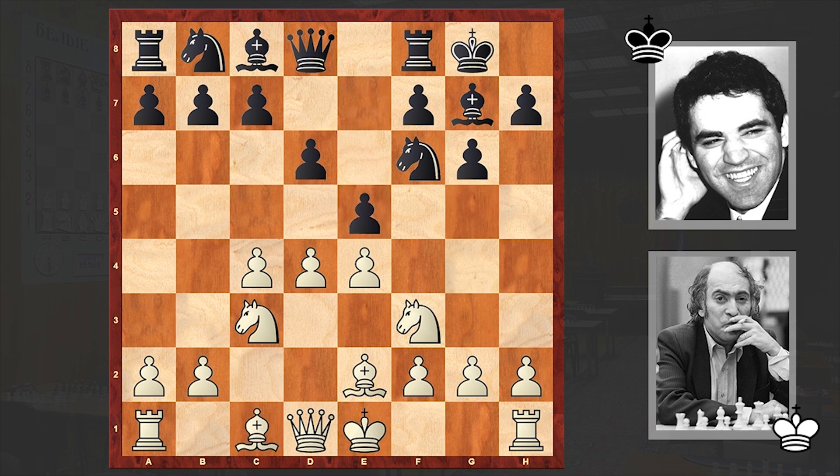Bg5 — here, as you know, white has a wide range of options: can castle kingside, can play Be3, d5, or dxe5. In the game Tal decided to pin the black knight: h6, Bh4, and Nc6.